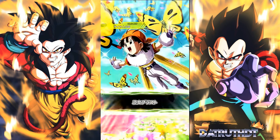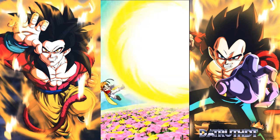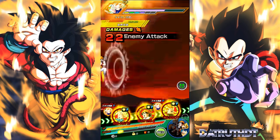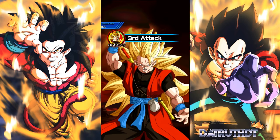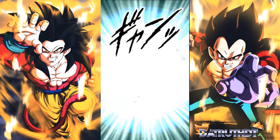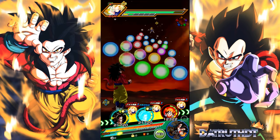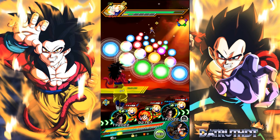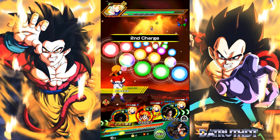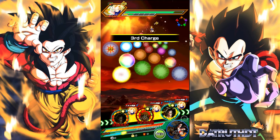Getting back to Vegeta Jr — the Vegeta's lineage team has links like Shattering the Limit very common among top-tier units, and Royal Lineage is a link that almost all the Trunks and Vegeta units have. Vegeta Jr is going to fit so well on that team. I'm also very excited to see just how far I can get in this EZA.